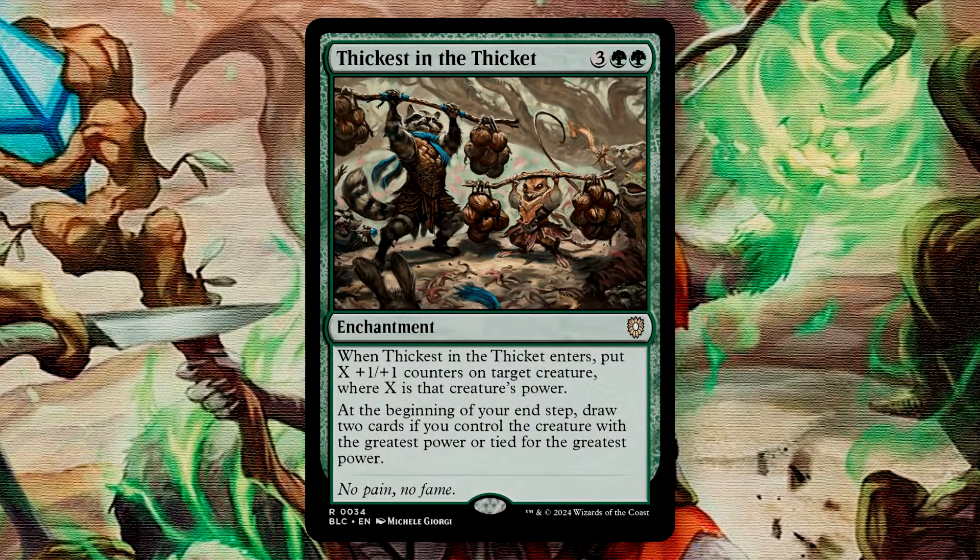Thickest in the Thicket is a 5-mana enchantment that enters and puts X +1/+1 counters onto a target creature, where X is that creature's power. At the beginning of your end step, you draw 2 cards if you control a creature with the greatest power or tied for the greatest power. This card has so many applications in this deck. I love +1/+1 counter synergies, and this effectively doubles a target creature's power. If you want to build up a deck to utilize those counters, this is a great tool. You also get 2 cards drawn if you have the biggest creature at the end of your turn, which is tremendous value. In this deck, there is no reason you shouldn't be able to draw those cards every single turn.